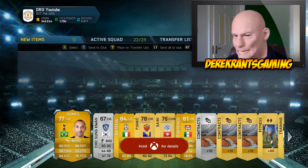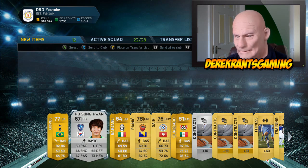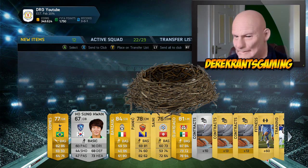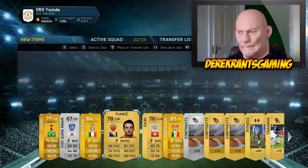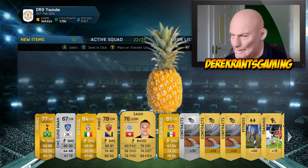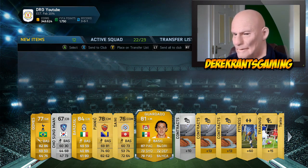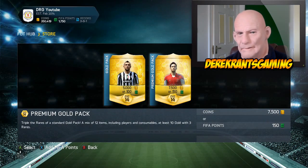Bloody Gomez — absolutely fantastic. He's got a bloody nest on his head, get to the barbers. He's 84 rated, probably not worth much. I probably got the shittest 84 rated ever. We got Jesse from Breaking Bad, we got a pineapple head. And Guardado — left mid, 87 pace — this guy might go for something. My pack luck on any console is absolutely bloody shocking, it really is.